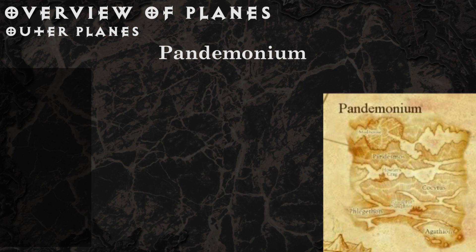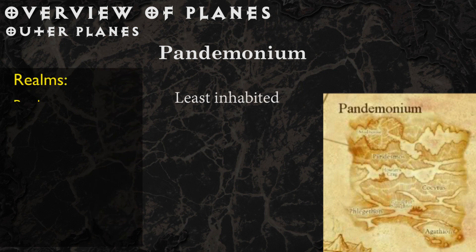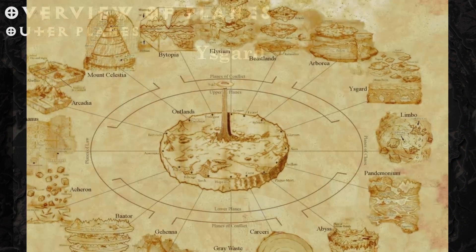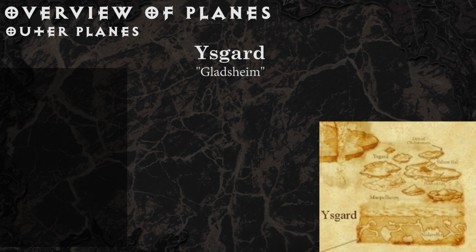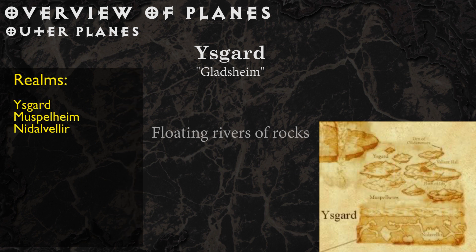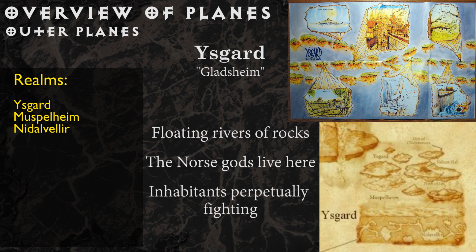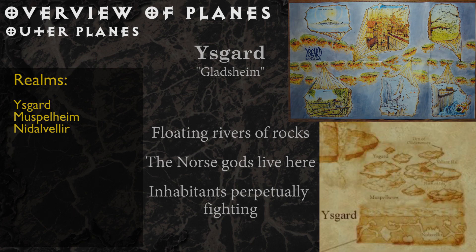Pandemonium, the least inhabited of the Outer Planes, is an endless cave system filled with violent and random winds. Ysgard, also known as Gladsheim, is home to giant flowering rivers of earthen materials flowing through space. The chunks range in size from boulders to entire continents and occasionally collide with each other. It is home to the Norse pantheon, with Odin ruling all. Its petitioners are always looking to battle, and if they perish, they rise the next day to fight again.